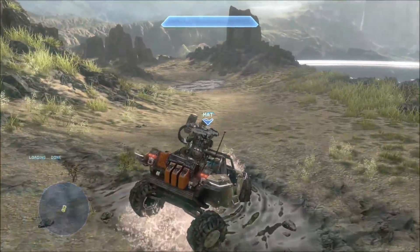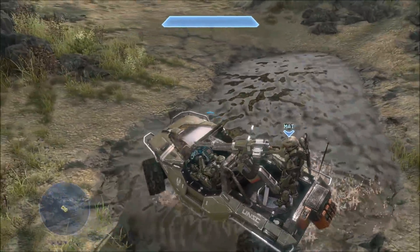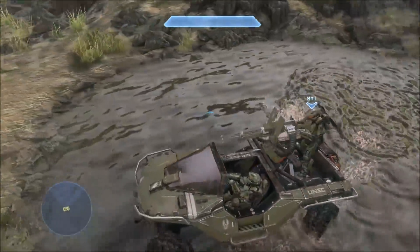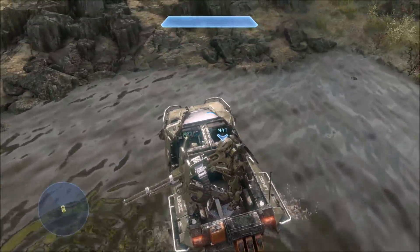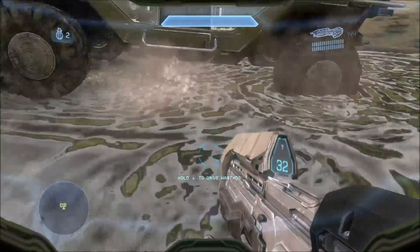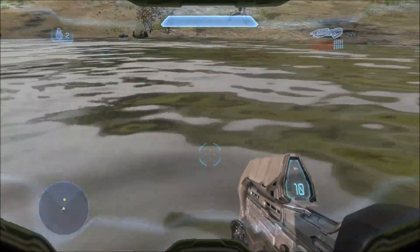Speaking of stuff not in the official patch notes, the Halo 4 water ripples have been fixed. The water was originally broken — when you drove through it or walked through it, it did not ripple, almost like you were phasing through the water. Now the water in Halo 4 is totally functional. When you drive vehicles through it, not only does it splash like it always did, but now it actually ripples correctly, and the ripples look pretty nice. Before, it was actually pretty immersion-breaking when the water didn't ripple.